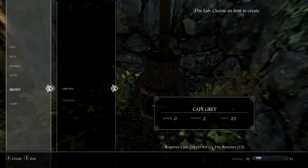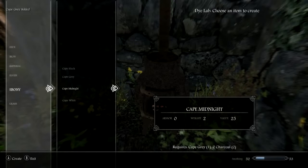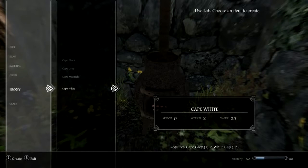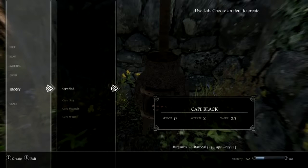I am going to keep the Starry Night cape and use the copper pot. So I want to create this item, and it also opens up two new capes here because now I can craft another cape again. So we have a white cape, Cape Midnight, and Cape Black.